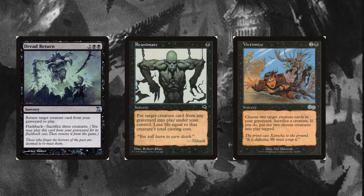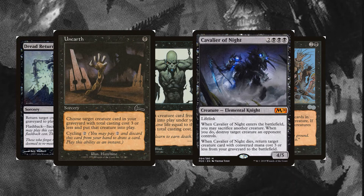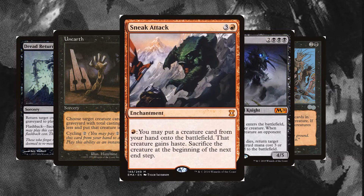I've added a few additional reanimation spells, since I can't rely solely on the Olivia and Necromancer synergy. Dread Return can be used twice with a bit of sacrifice fodder. Reanimate itself is only one mana, and Victimize returns two creatures, unfortunately tapped. Unearthed and Cavalier of Night can only grab small creatures, but grabbing a Necromancer converts them into reanimating a larger creature. Sneak Attack obviously isn't a reanimation spell, but it is an alternative way to cheat in big creatures.